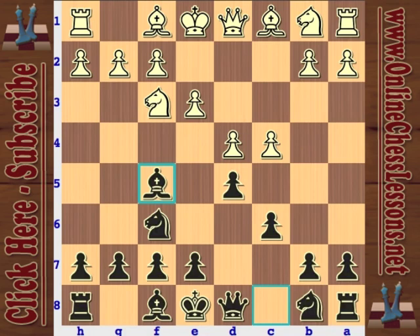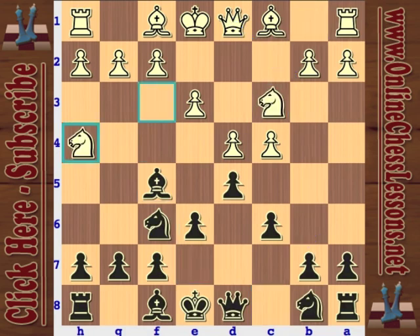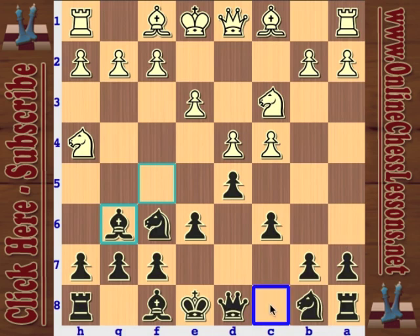The trade-off in this line is that it does weaken the b7 pawn pretty early on, so that's something to keep in mind. But I would go with the activity and the development with bishop f5. The bishop otherwise would be on c8 where its future would not be very bright, behind all of its pawns on light squares.